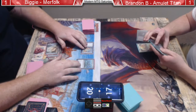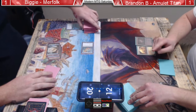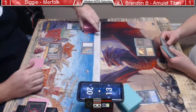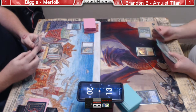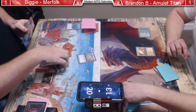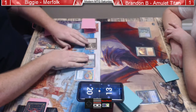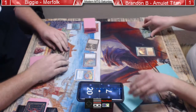Maybe he has a Dismember! He's gotta pay four life to do it because it's not off a black source — he just took more damage than he would have otherwise. Going to 13 after that. Simic Growth Chamber bouncing the Bojuka Bog. All tap lands for Brandon and no Amulet — this is looking very bad for him. Second Mutavault coming down for Biggie. Lord of Atlantis. Activate a Mutavault — gonna attack for six. Brandon goes to seven. Lethal damage coming next turn.